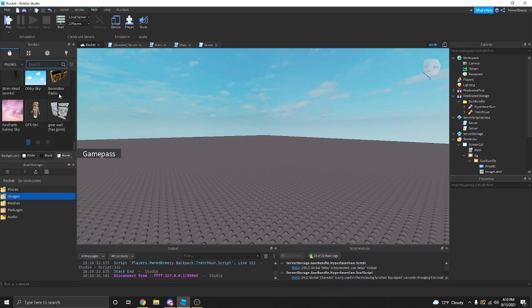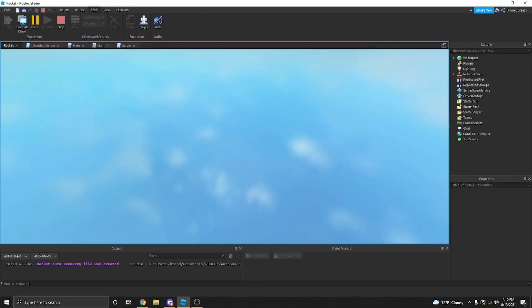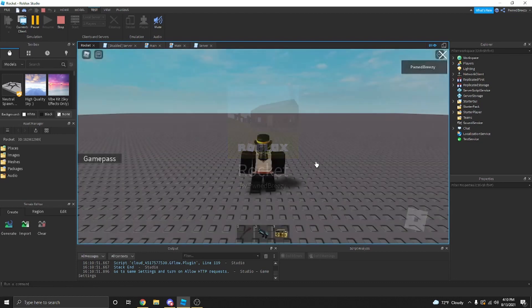Now I'm going to circle one. I'll just add from the toolbox. Basically, you just drag it into the folder — you can drag as many things as you want. Make sure it's a tool, because it puts it into the backpack so the player can use it.